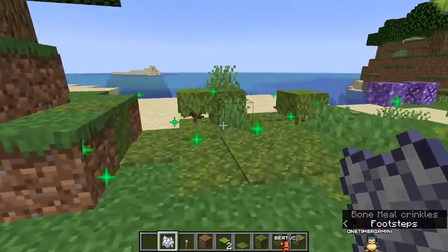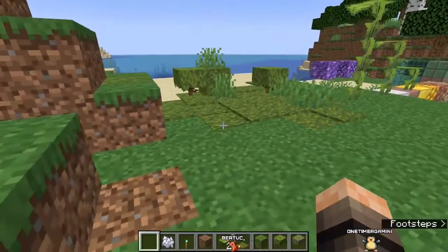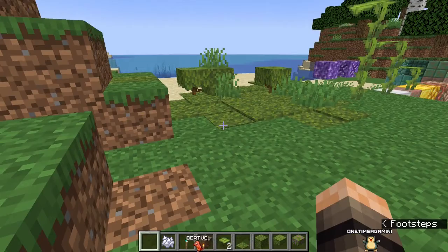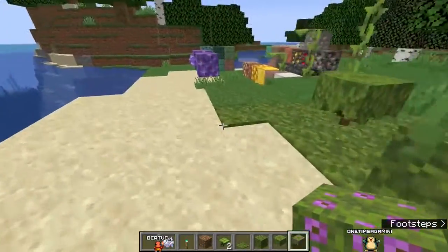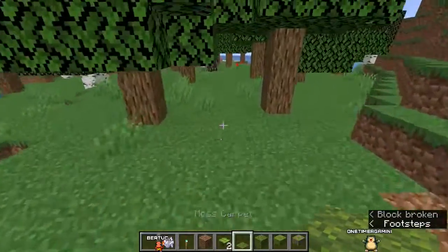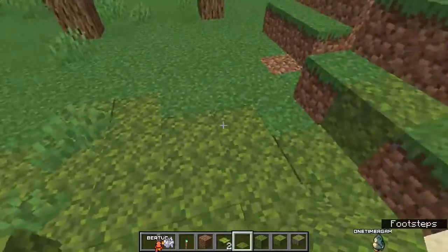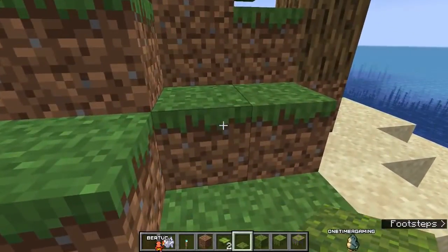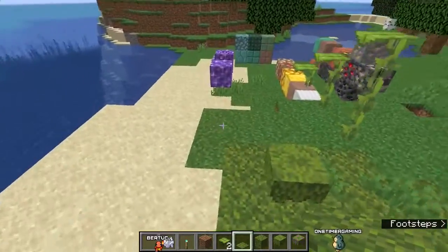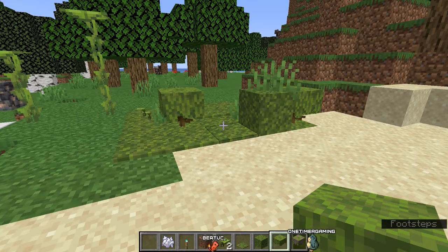That's how you get the moss carpet - that's kind of cool. Imagine you're doing a nature build - now you have a different green you can implement into the area. Then you just bone meal it to make it expand and it even spawns little bushes. It can infect almost everything - though it doesn't infect sand. Just imagine these little splotches of moss green between the normal dirt if you're doing a nature or terraforming build.